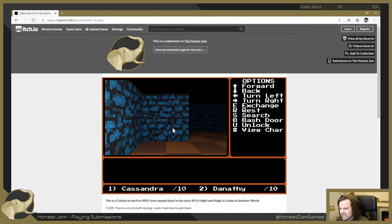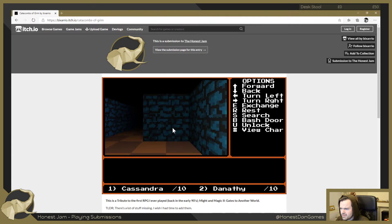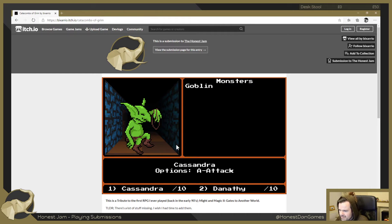This looks cool. Exchange, search - have I got anything on this tile? I press S - no. Okay, we're by a wall. What did you do the spikes for? That's great. Okay, do we attack, run or hide? Attack - let's go for it. Goblin! Cassandra attacks goblin and misses. Danathy, you've got good accuracy, come on - oh, I missed as well. Goblin attacks Danathy and misses. Cassandra missed, Danathy missed too.